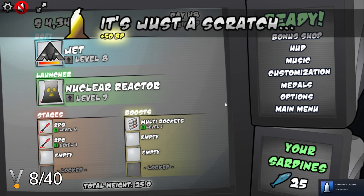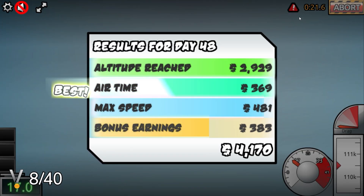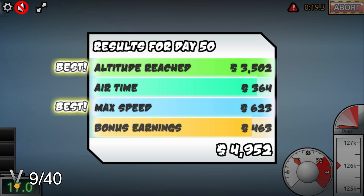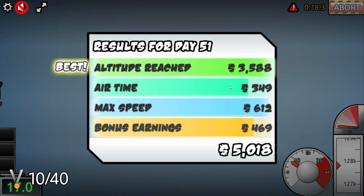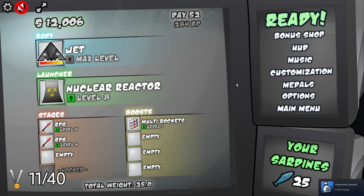Shortly after, we unlocked 'That'll Buff Out' for hitting 100 obstacles. Next, we earned a total of 50,000, unlocking 'Money-Making.' Then we played for our 50th in-game day, unlocking 'Casual.' Despite having earned 50,000 a few runs ago, we just now unlocked 'Pocket Change' for having 10,000 in our bank at once.